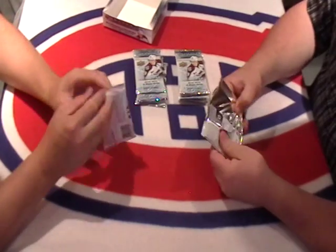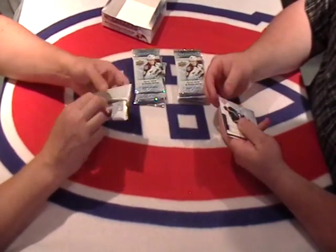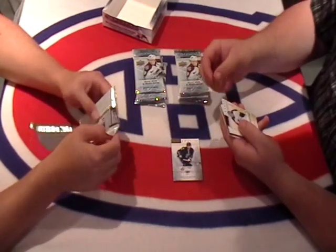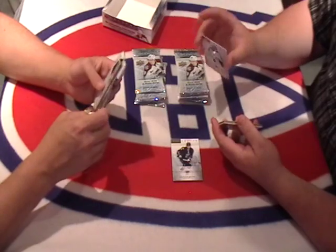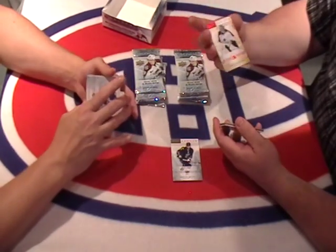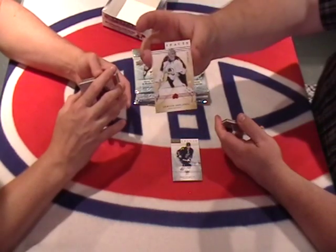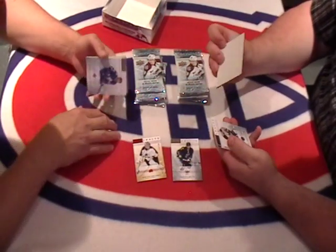Hits, hits and more hits — well, let's hope so. We're going to start off with a base card of Duncan Keith. We got an Artifacts Ruby, red. Number card 111, Simeon Varlamov for the Colorado Avalanche, card numbered at 499. Pretty thick white one.